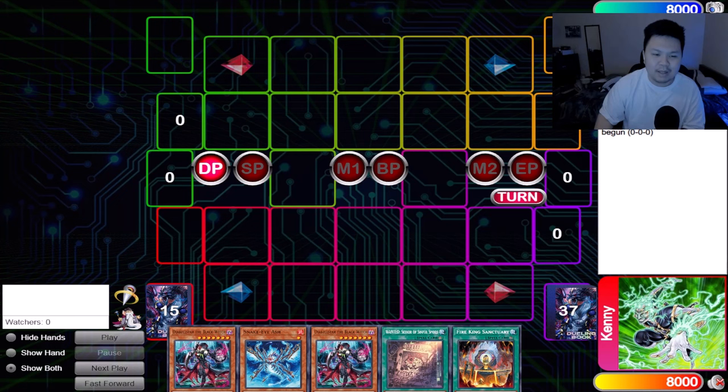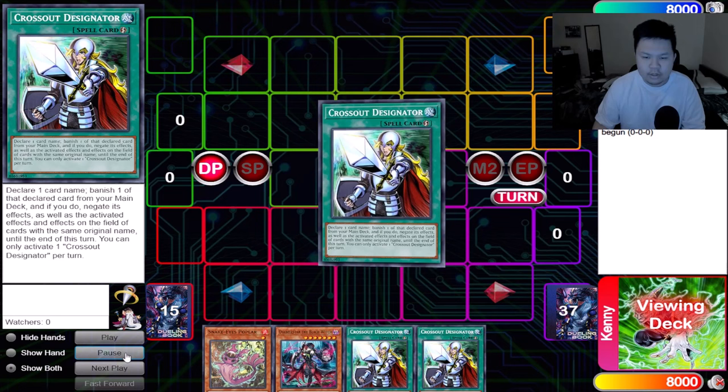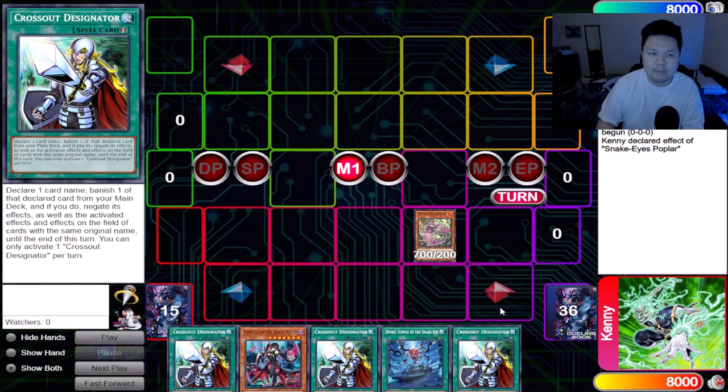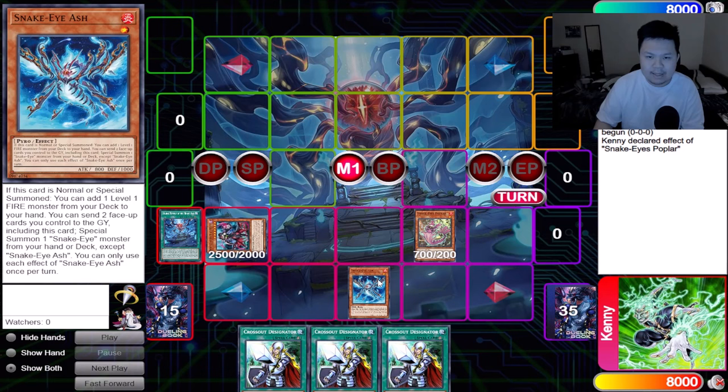It's literally Poplar and Diabelle Star the Black Witch. Let's get started: Normal Summon Snake Eye's Poplar. I actually think it's really important to summon Poplar before you use Witch — you want to see if Poplar gets interacted with, like through Impermanence or Droll and Lockbird. Then you can manipulate which card you send based on more information. So always summon Poplar first to bait out more information. Now use Divine Temple — Divine Temple will play Snake Eye Ash. Keep in mind this combo will beat Nibiru and play around Droll and Lockbird because we are no longer going to be searching for the rest of this turn.